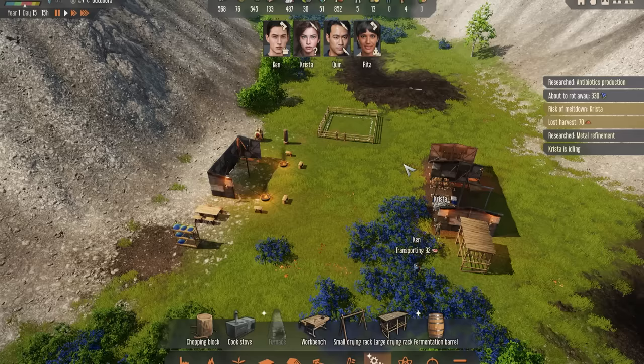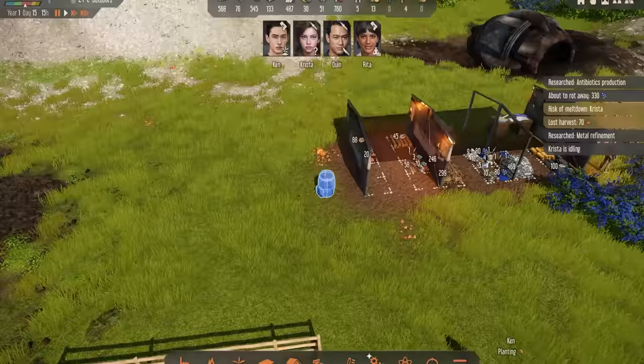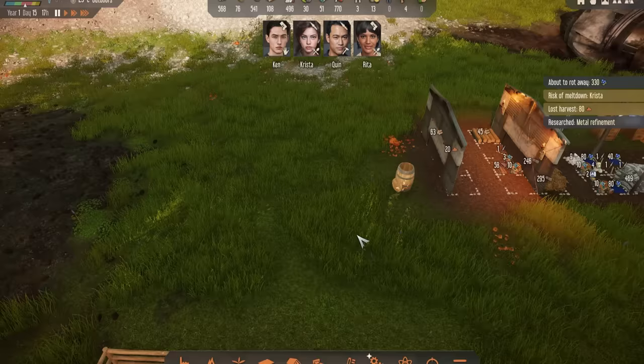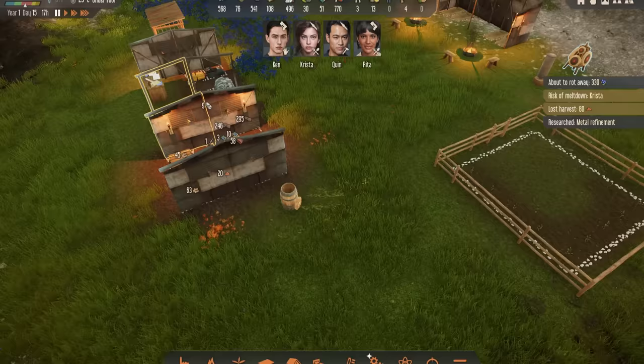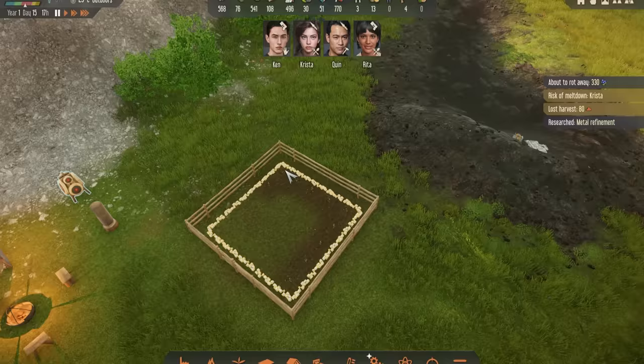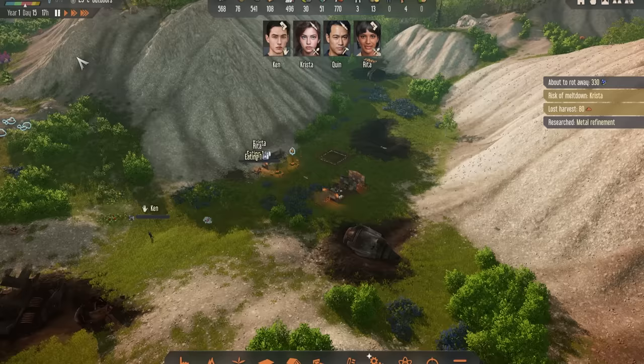To continue the process of making antibiotics: once you've done the research, you have to build a fermentation barrel. I'm going to build the wooden one near the storage as that'll be more efficient. Once the barrel is built, select it, click Ferment, and then choose to ferment some antibiotics. I'm going to put that on 100 because antibiotics is really something you can never have too much of. We've also got our grain farm planted, and we're doing all this in summer, so it's given us plenty of time to get this preparation done so when winter comes we will be ready for it.